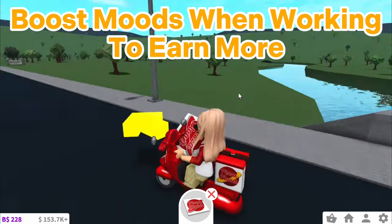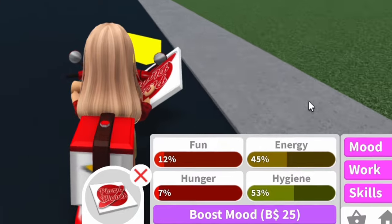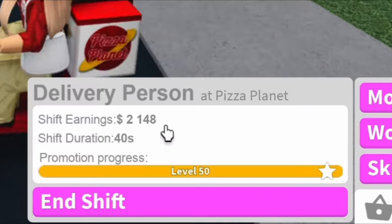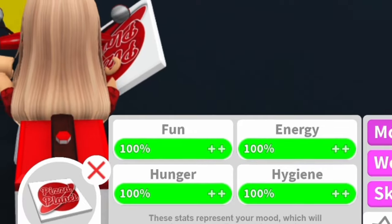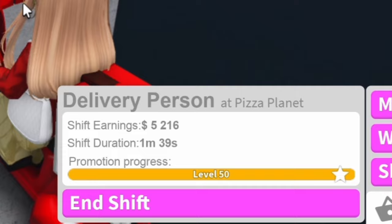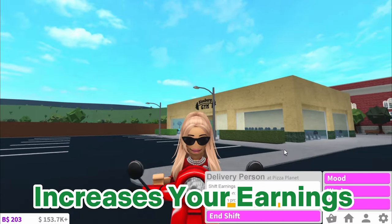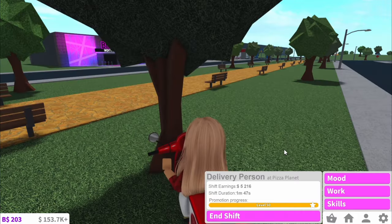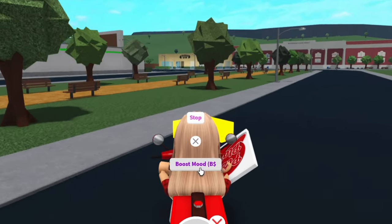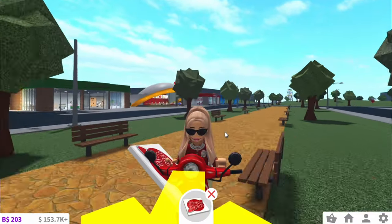The next tip is to boost your moods when working. As you can see, if I deliver a pizza right now with my moods low on level 50, I only earn $2,100. Whereas if I deliver a pizza with full moods, I earn over $3,000. So definitely consider boosting your moods as it increases your earnings by about 30%. The way I recommend you boost your moods is through using Blox Bucks. I know it can get expensive, but it's so much quicker than a mood station.